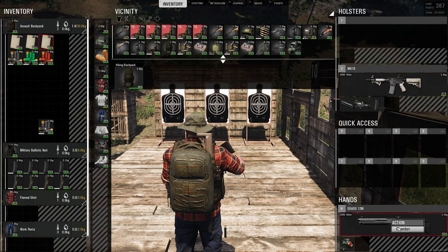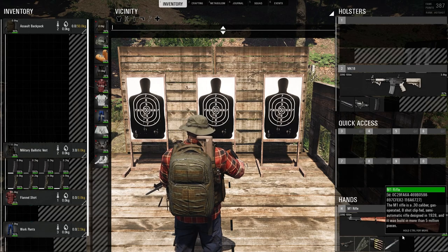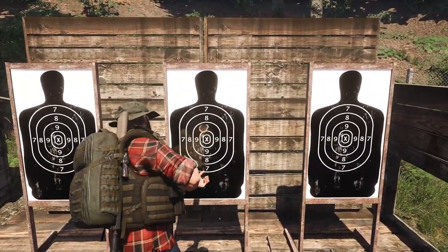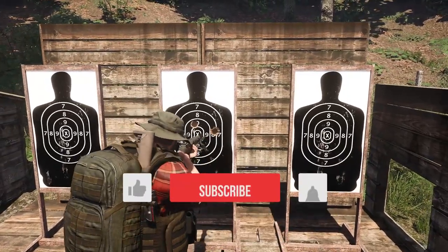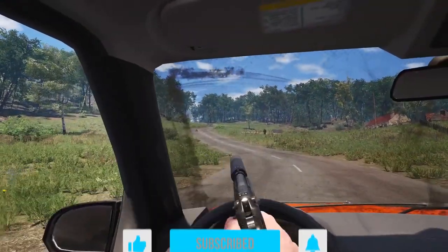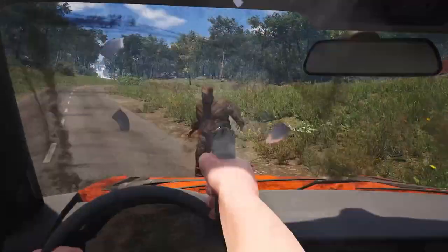Now let's talk about bayonets. You can mount bayonets on certain rifles. Click the middle mouse button to use the bayonet. You can still use a weapon bash by holding shift and then clicking the middle mouse button. When driving a car, you can shoot with your handgun — now you won't be so helpless when running away from PvP thirsty squads.